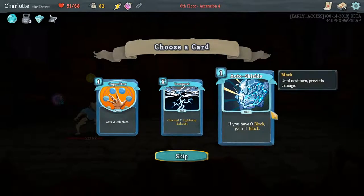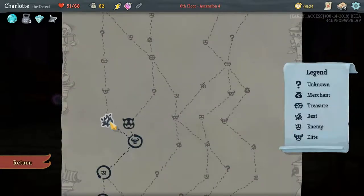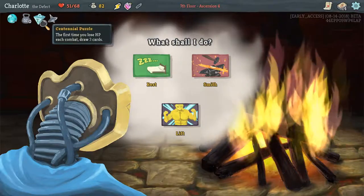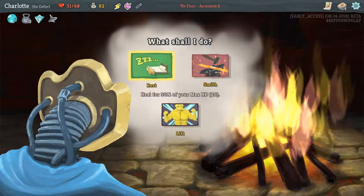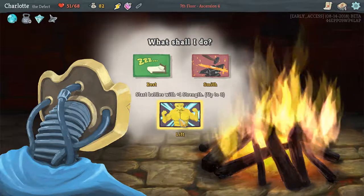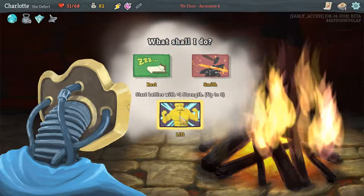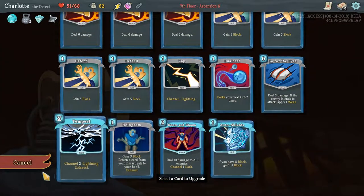We took seven damage - whatever, it's fine. We're not trying to perfect these guys, we're just trying to win. This turn's pretty self-explanatory - and he's dead, and he's dead, and he's dead. Ceasing top - pretty good. Maybe Auto Shield. To explain Unceasing Top: whenever you don't have any cards in your hand, it makes you draw another card.